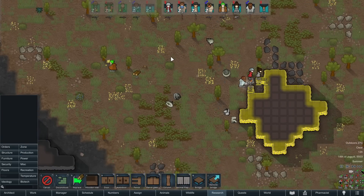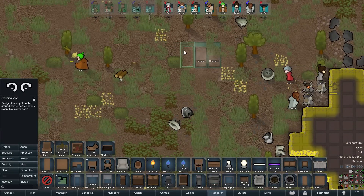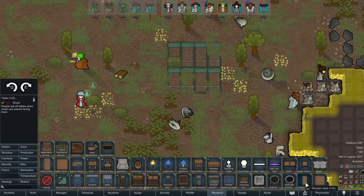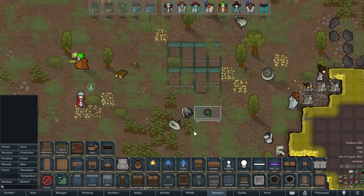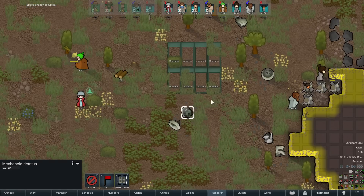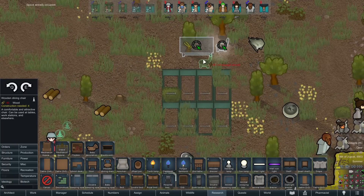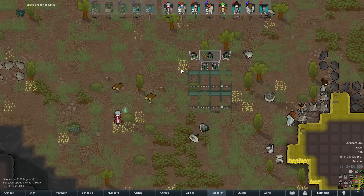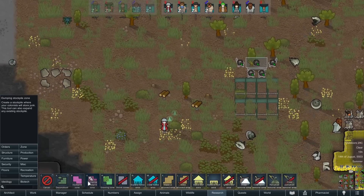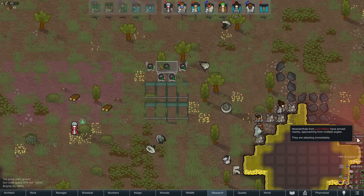Wooden walls. I need like seven sleep spots — I'll set up an eighth, not that it matters. Table, actually let me center it where the room will be, or I'll do it on the other side. Do this first and then we'll get walls up around it. Over here it's perfectly fine that it's outside — things aren't going to decay that quickly. I will put a stockpile zone.